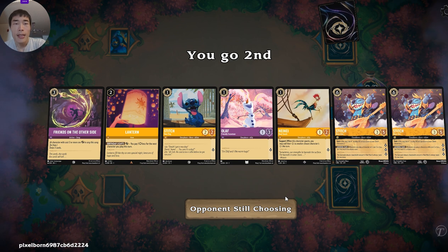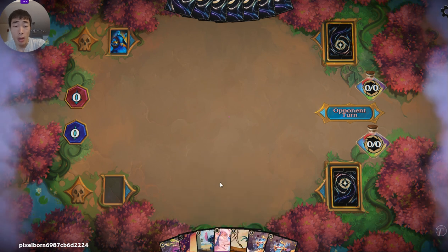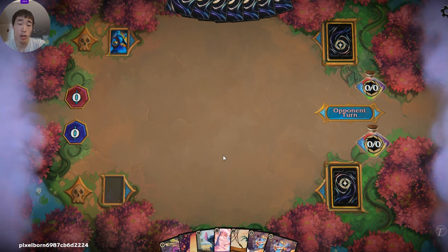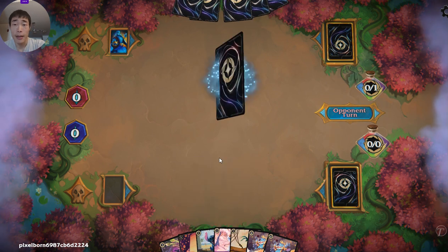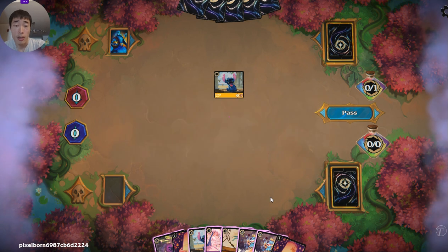Generally what I've kind of resorted to is turn one, not do anything. Turn two, play Lantern, tap, play Stitch. That way you still get the Stitch Rockstar on turn three, but you give your opponents one less turn to react to the fact that you do have the Stitch. The only other time I might play a Stitch out turn one is if I have two Stitches — so I want to play Stitch, Lantern, Stitch, just to have two Stitches on board. Didn't want to draw another Lantern there, but it's okay.